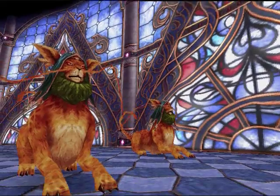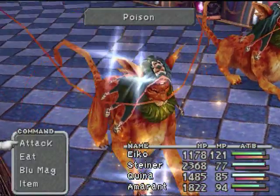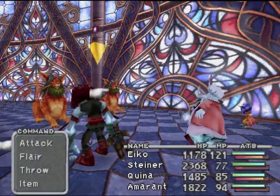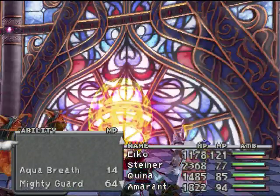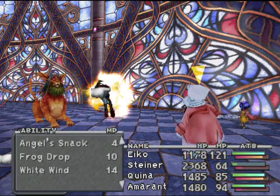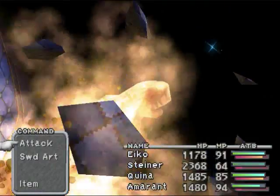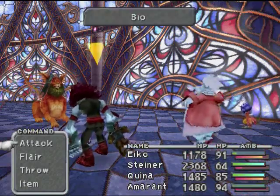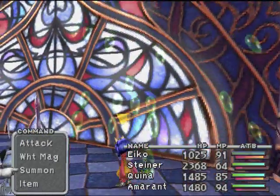These are Toramas. Nothing really special about them, but they seem to really like using Poison and Bio. We have Guard. Let me see if I have some information on the Torama — nothing much. But they absorb lightning, and they are weak against water, which I found out myself.